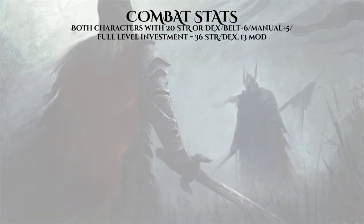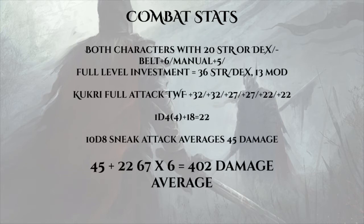Let's get down to combat. We applied the +5 attack and damage bonus from a +5 enhancement. Whether looking at 20 dexterity or 20 strength as our base, a belt of physical perfection, a +5 manual, and stat points at 4th, 8th, 12th, 16th, and 20th level means both characters end up with a 36 in their primary stat and a +13 modifier. The Knife Master full attacking with dual kukris has a base attack bonus of 32/32/27/27/22/22. With +13 dex and +5 enchantment, the kukri does 1d4+18 — maxing out at 22 damage. 10d8 sneak attack averages 45 damage, so 45 plus 22 equals 67 per attack. With all six attacks connecting, that's around 402 damage.